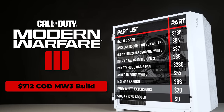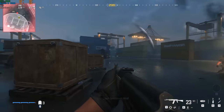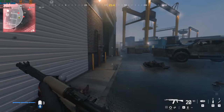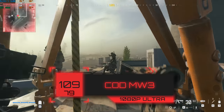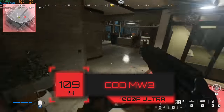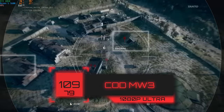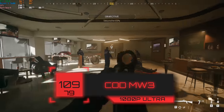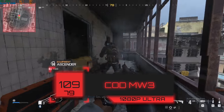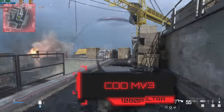All in all, you'll be able to repeat a build like this for just a touch over $700, and that's all you need to play brand new titles like Modern Warfare 3 at 1080p with ultra settings. At 1080p ultra we got a smooth 109 average FPS — the 1% low is pretty high as well. This game isn't terribly unoptimized right now, though we're testing before the multiplayer unlocks. All of the Modern Warfare 3 footage in this video was recorded with this build.